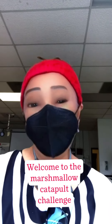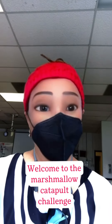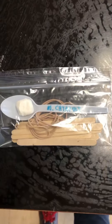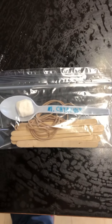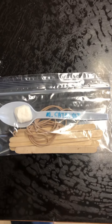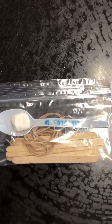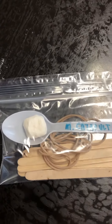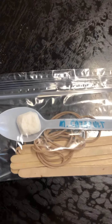Welcome to the Marshmallow Catapult Challenge. Here's what you have to do. You are given a Ziploc bag containing 10 popsicle sticks, 4 elastics, a plastic spoon, and a marshmallow.